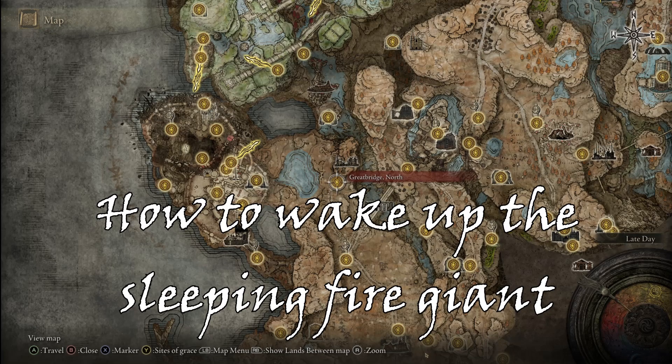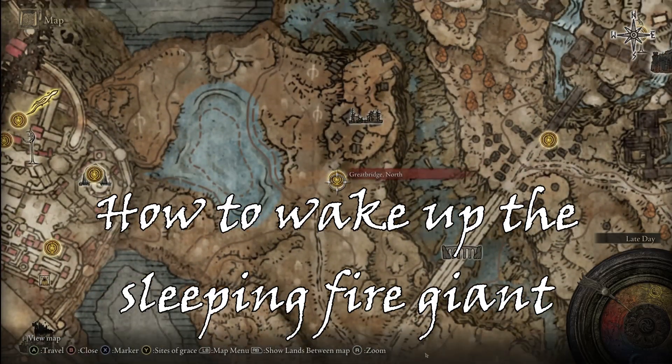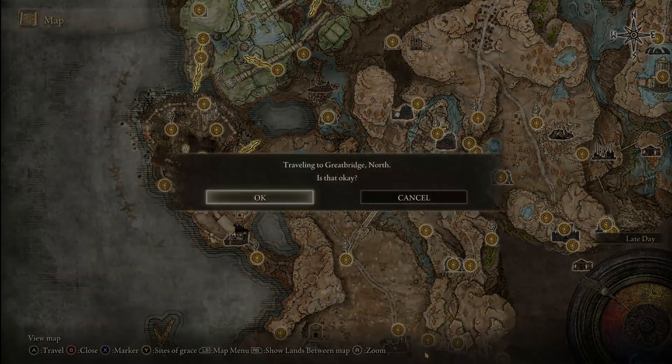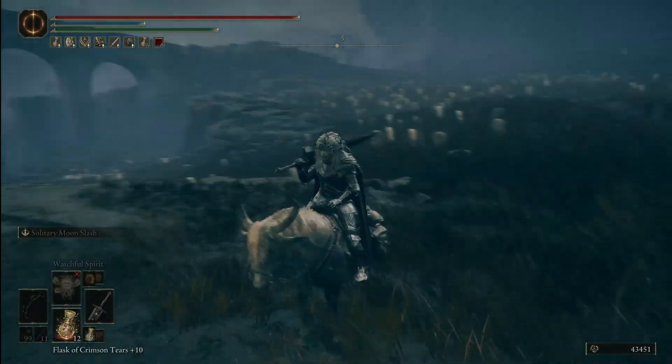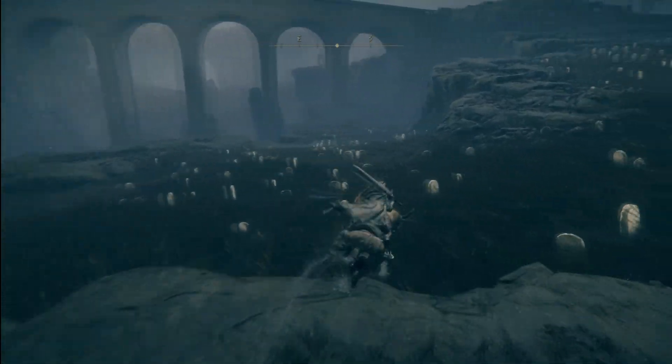What's up everybody? If you want to wake up the sleeping fire giant that is in Skidu Atlas, you're going to first need to get the correct recipe book for this. Start by the Great Bridge North Grace and we're just going to hop on our horse here and head down this little path you see here.